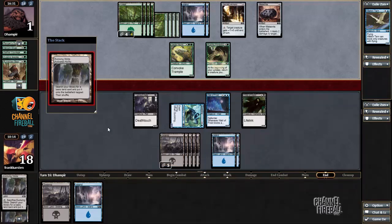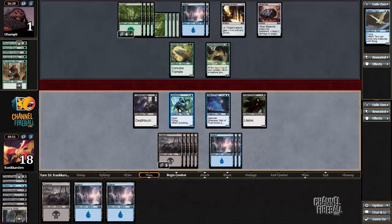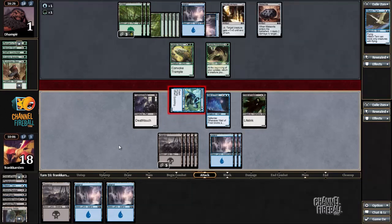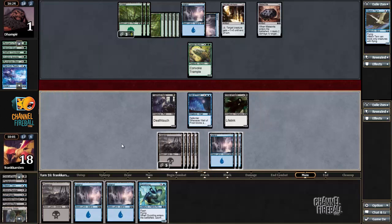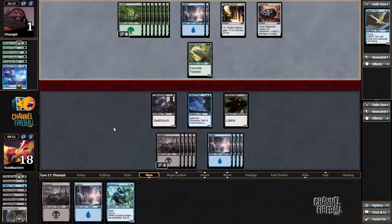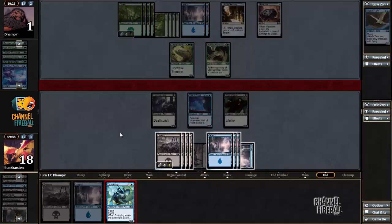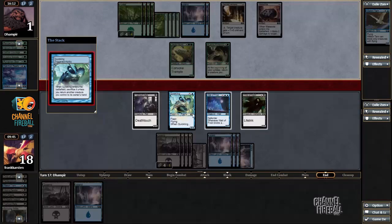So let's just do that now — see, we're learning. I have two cards; I guess one of them has to be a good one. It is the Peel from Reality — maybe he has been holding it from the beginning. Let's wait. My opponent has a counterspell now, then that's going to be a little annoying. But at least waiting plays around Hunt the Weak, which is more likely. Don't forget to play it like I did with the Evolving Wilds.